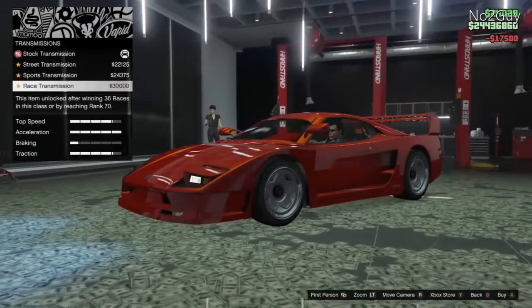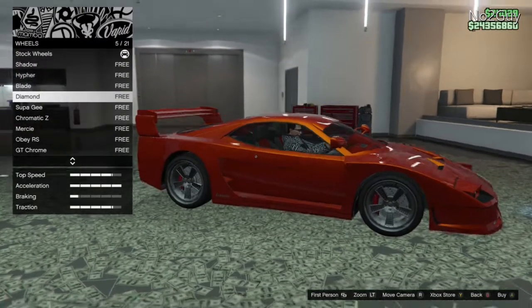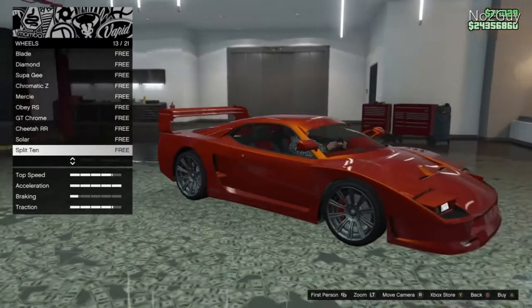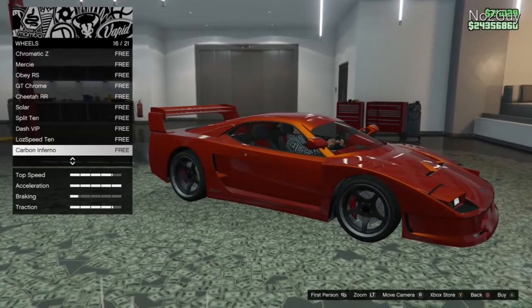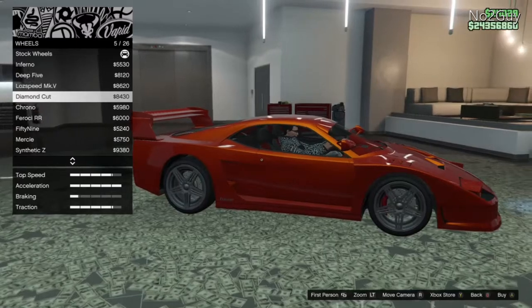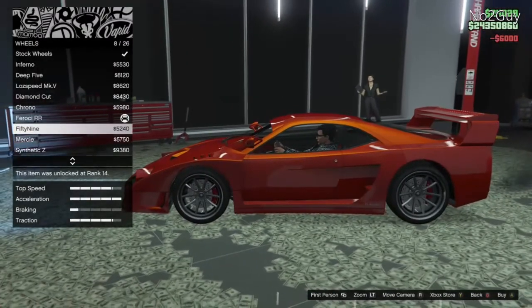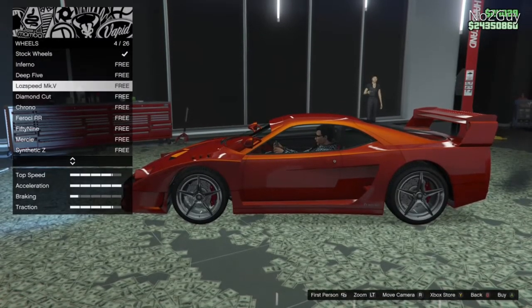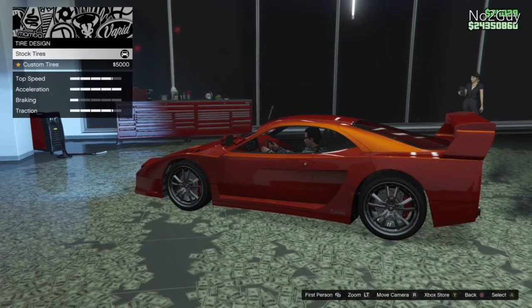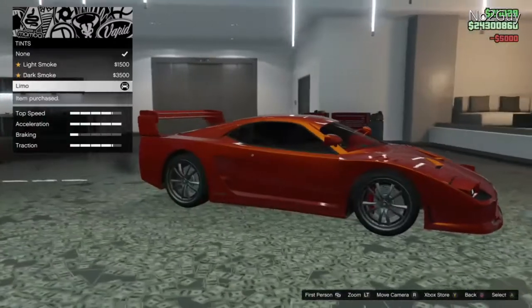We'll go with the sports wing. We'll buy transmission and turbo. For wheels - I always use high-end chrome, call me a cheapskate, but I have every set of high-end chrome wheels for free and I'm not wasting money on wheels. I'm not sure how I got them actually - they just appeared free after an update. Leave a comment if you know! Red tire smoke and limo windows. That's pretty much the upgrade done.